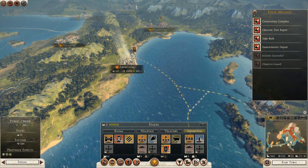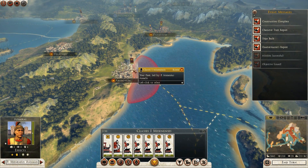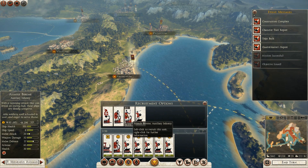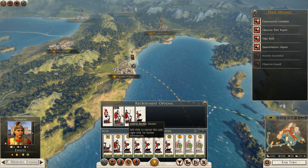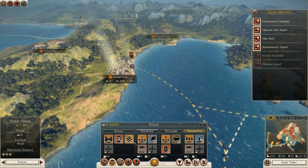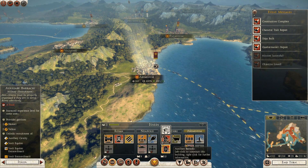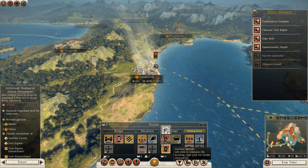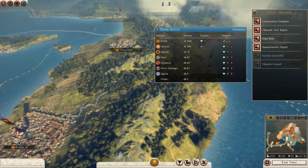At Ariminium, I can actually get some ships now. I can get some auxiliary infantry — go ahead and get some. Three Hastati. Now we're getting somewhere. I can get equites here — minus four food, but food is not a problem.